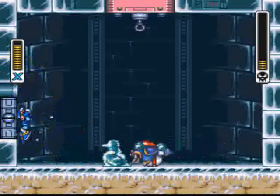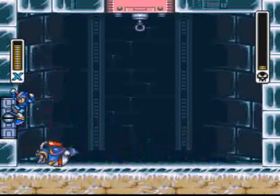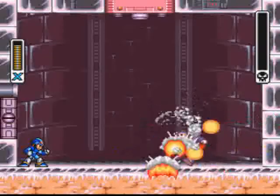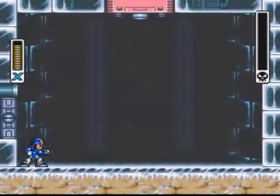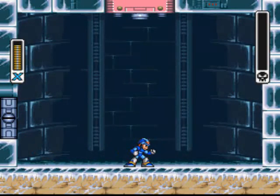He tries to launch them at us again with that wind current — you fail, Chill Penguin. He'll also try a dashing head ram, very easy to dodge. Chill Penguin's a pushover. And he's dead. Goodbye, Chill Penguin — you have been buried under ice permanently. That's one Maverick down, seven to go. Making pretty good progress for part one.